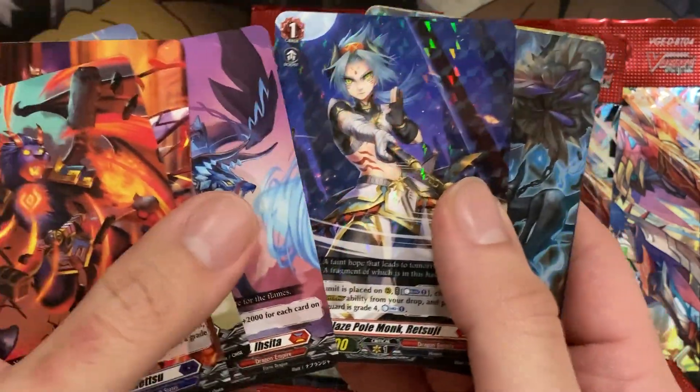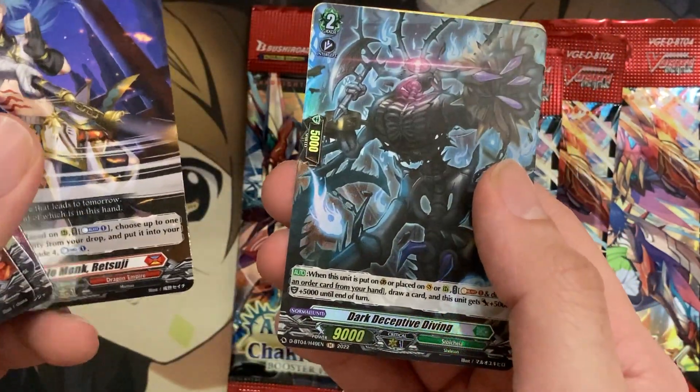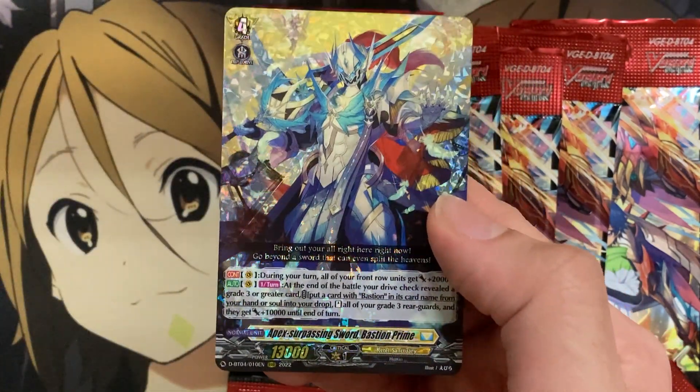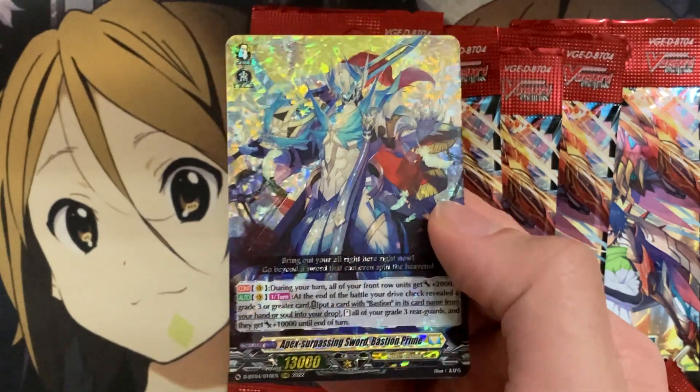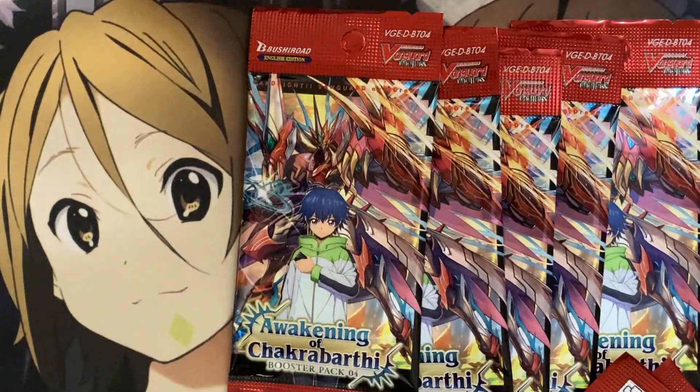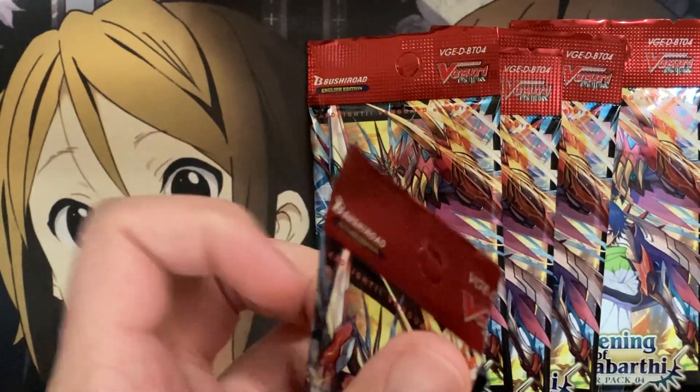We have Blaze Pole Monk Retsuji, Dark Deceptive Diving for our hollow, and — nice — there's Bastion. So we did actually end up pulling all five of the grade 4 main Vanguard ride targets. There's still the Virena grade 4 which I haven't pulled yet from these packs.